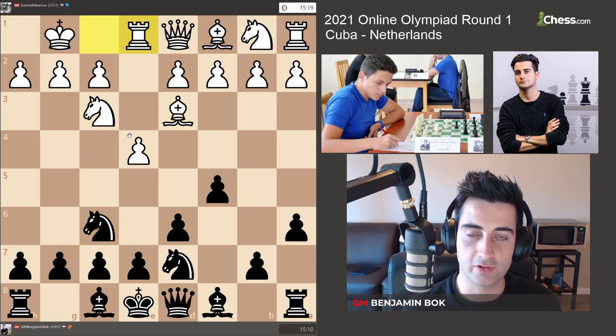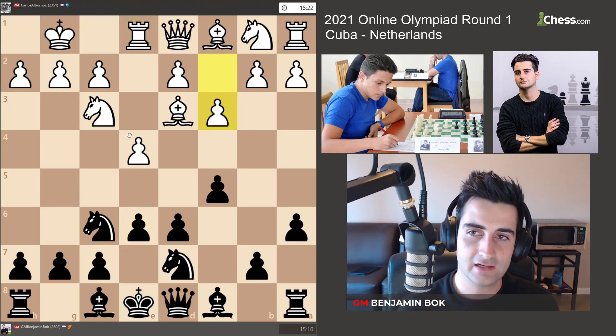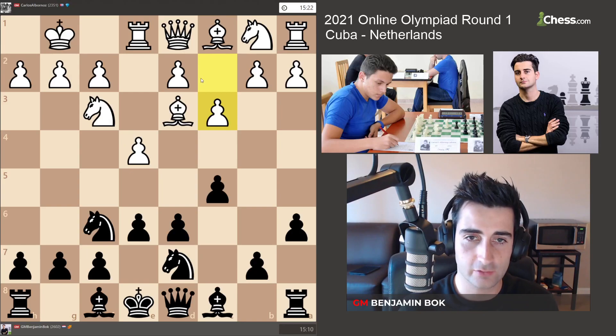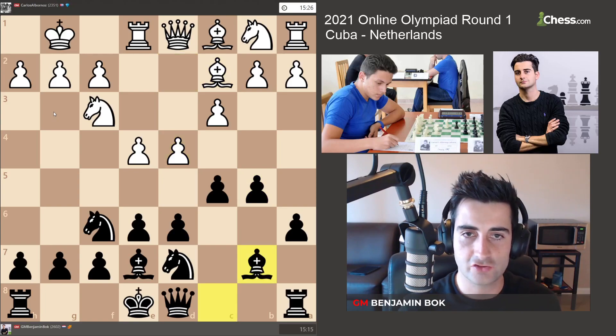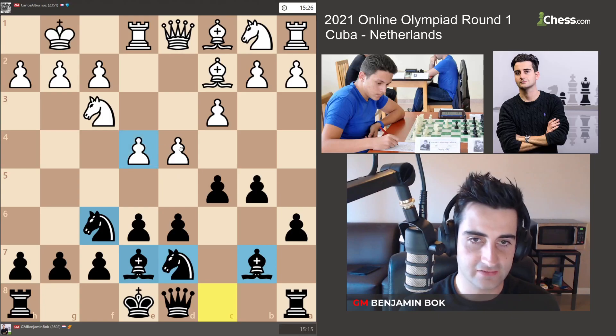I played Ngf6, he played Rxe1, I played e6, and he played c3. White's idea becomes clear — he wants to go Bc2 and build a big center with d4. So I played Bb7, Bc2, b5, d4, Bb7. I have all my pieces developed, but white does have the center even though some pieces are not yet developed.